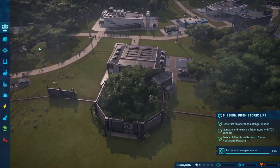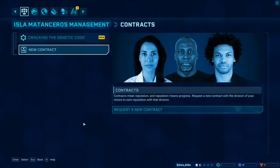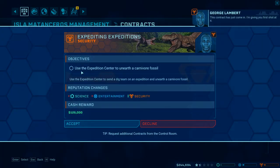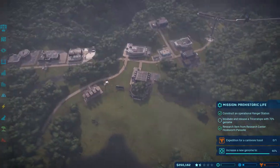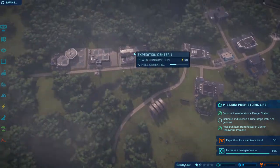Can I request another contract? Let's request a security contract. Let's see what we get. This contract has just come in: use the expedition to unearth a carnivore fossil. We'll go ahead and accept that. We'll have to wait until the current expedition is done before we go ahead and do that one.